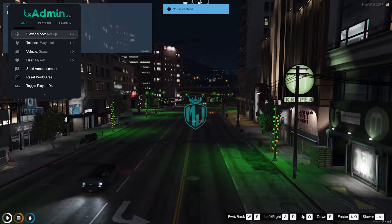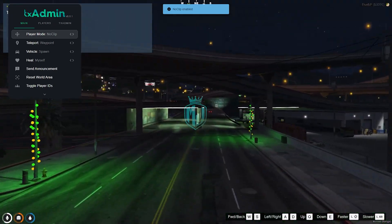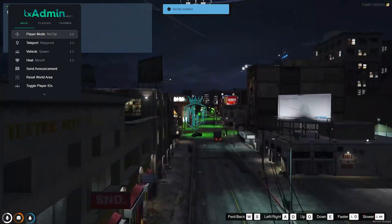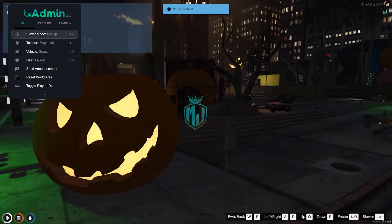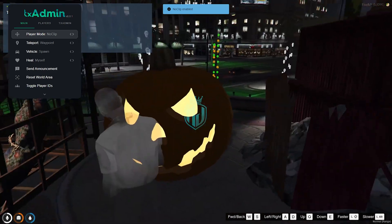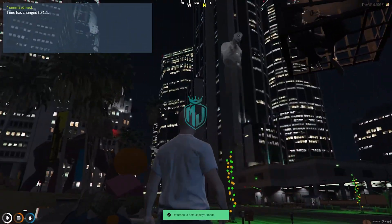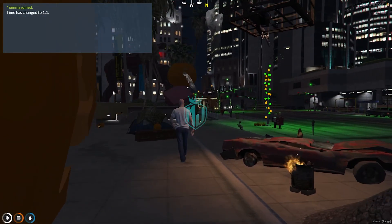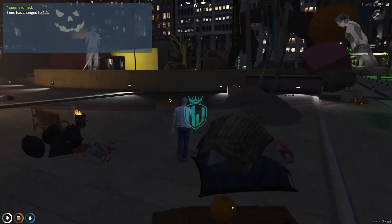You can see the lightning right there, and also this lightning from the area right here at this location — all of this lightning stuff. Here as well you can see pumpkins burning, and this ghost. There's also a prison and one ghost right there — it looks so cool and amazing.